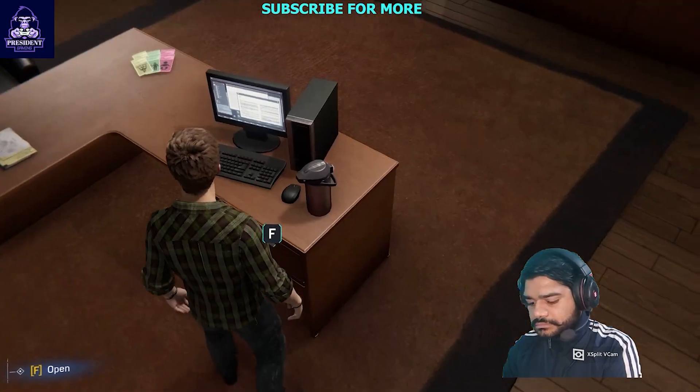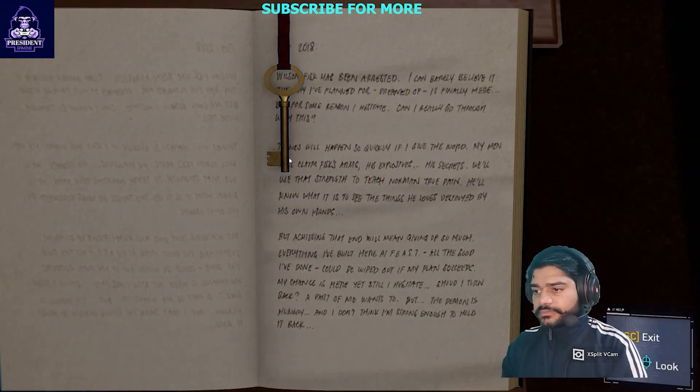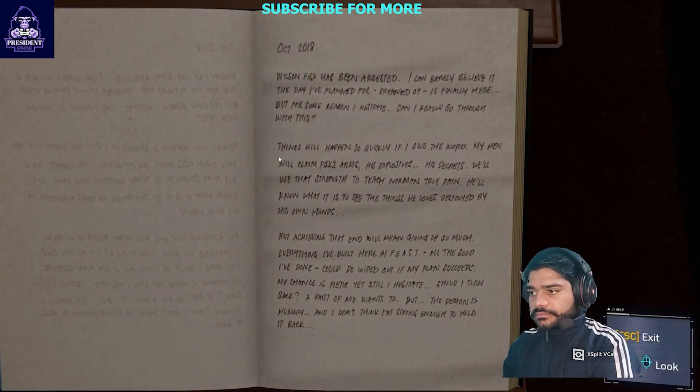That room I saw from the crawlspace — it should be right on the other side of the shrine. Lee's journal. A key. I wonder where the lock is.